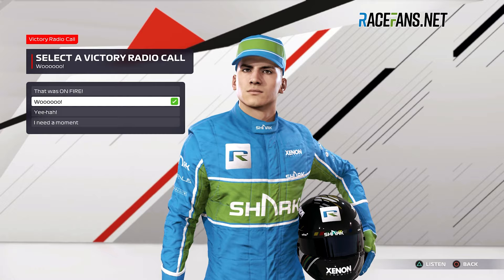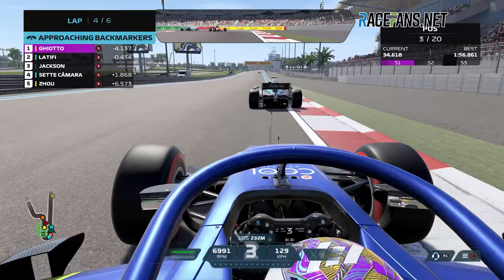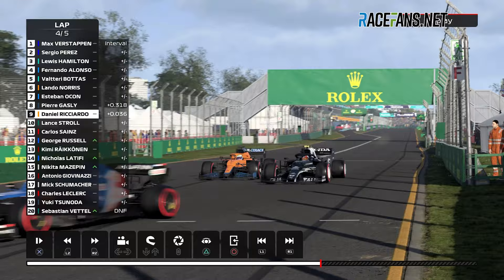Look closely at F1 2021 and you'll spot a few minor touches which long-time players will appreciate. Car damage modelling can now extend to the rear wing, side pods and floor. It's now possible to actually get a good start in Formula 2 cars against the AI, and you can skip through individual laps when watching back full race replays, meaning if you want to find an incident on lap 55 of 60, you no longer have to spend 20 minutes fast-forwarding to get there.